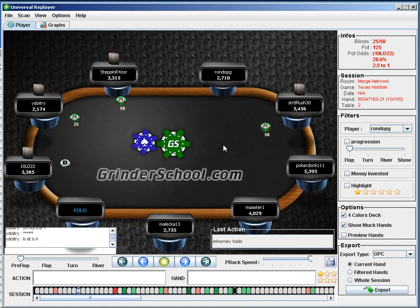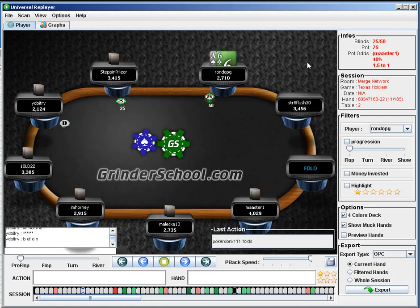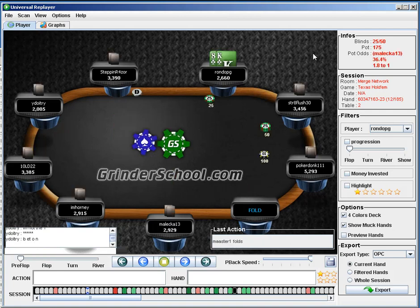Blinds up to 50. We still have over 50 bigs, still looking to play really, really tight. Hoping Rondo doesn't defend the ace-6 offsuit — and no, that's good, just folding there. I think I might flat with a suited ace three-way, but an unsuited ace — just letting it go.